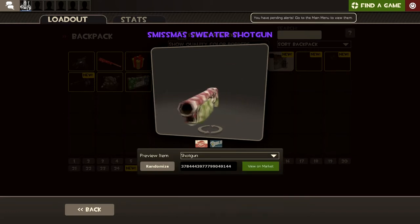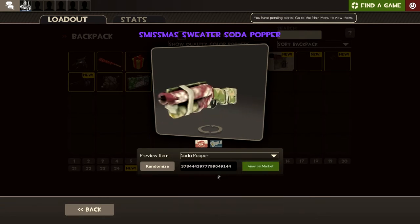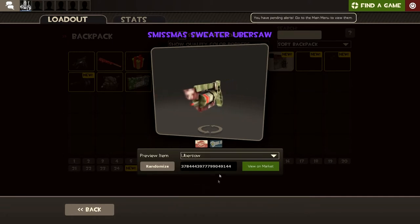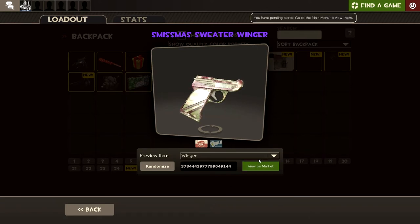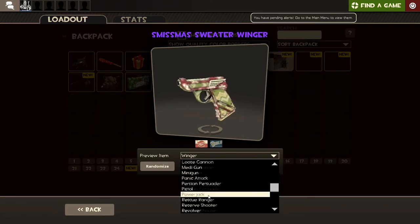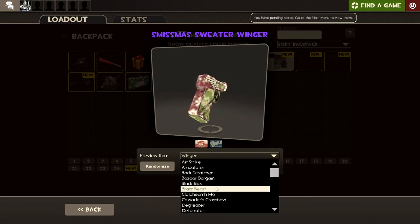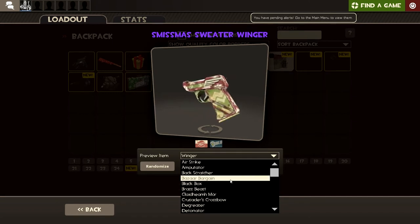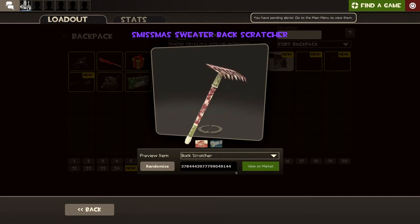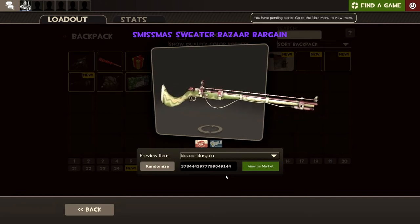Let's see how it looks on a shotgun. Do we have anything that's really Christmassy? Does it even work? Kind of works on the Winger. What about the Back Burner? You can't apply it to the Back Burner. The Back Scratcher — it kind of looks like a thing. I'll be honest, I'm not sure it's working for me.